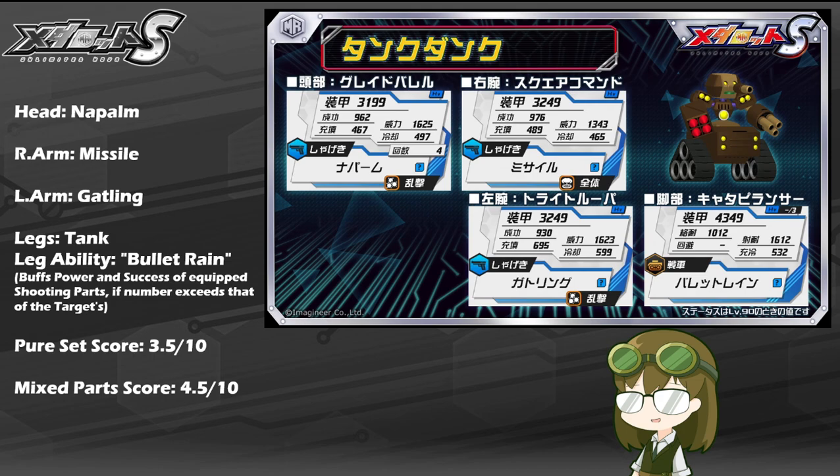For these reasons, I do have to rate Tank Dunk at a pretty solid 3.5 out of 10 as a pure set. Again, he's tanky and clunky, which does work to his advantage, and his leg ability does make his arms hit just a little bit harder than you may expect, as long as that condition can be met. But unfortunately, because they are all AoE or scattered AoE, his damage will not be consistent and therefore not overall viable to use as a pure set.